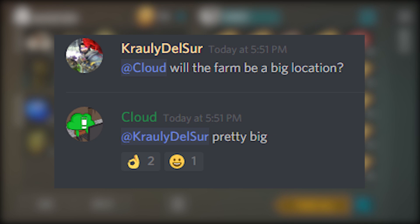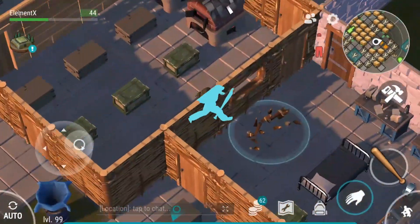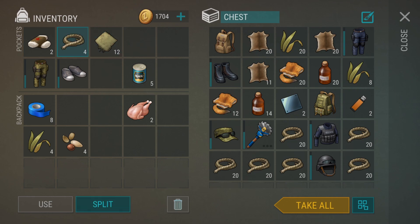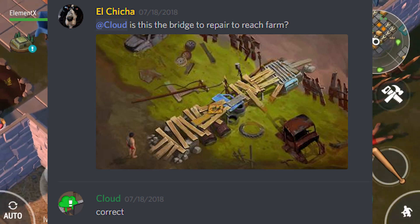The last question: 'Is the farm location going to be a big location?' And Cloud said pretty big. I think we can expect a size similar to a red zone, which is a pretty big size for a location. Also, you do need to fix the bridge in order to go to the farm location.